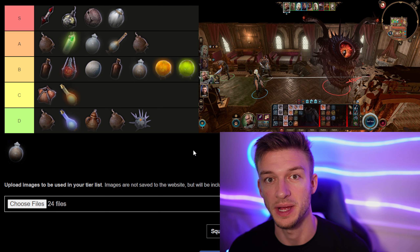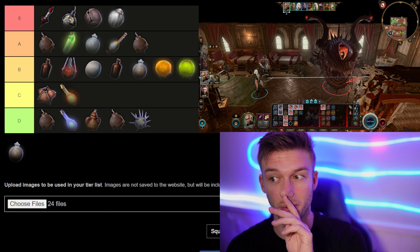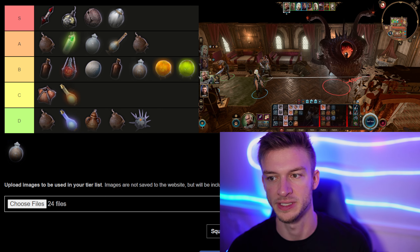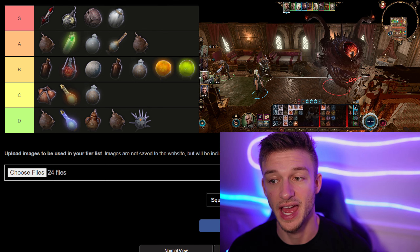Finally, the Noxious Spore basically deals 1d4 poison damage and forces a constitution saving throw or takes 2d4 poison damage. That's just okay, so I'd say this is C tier.